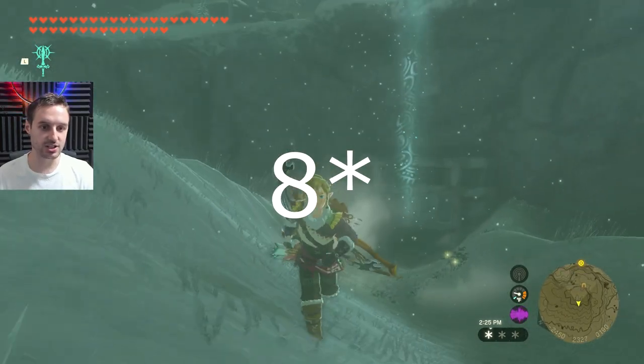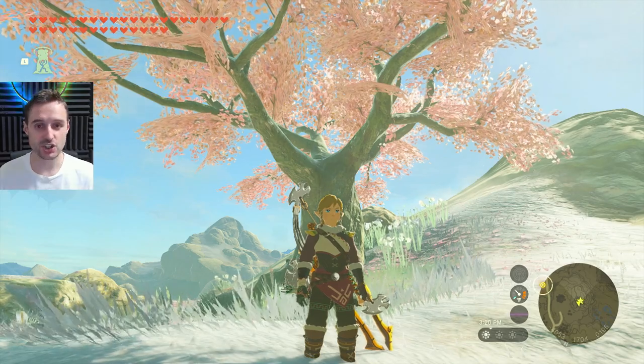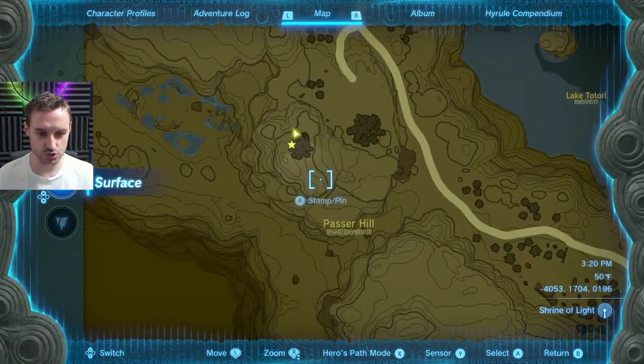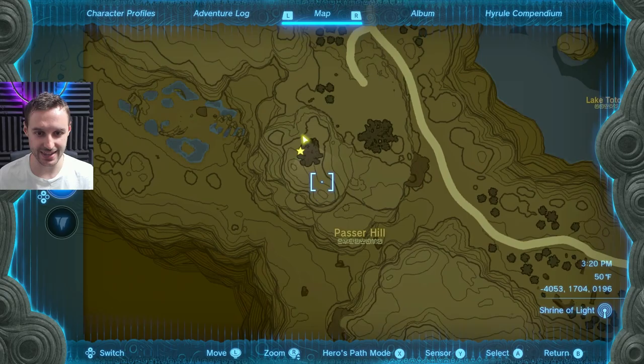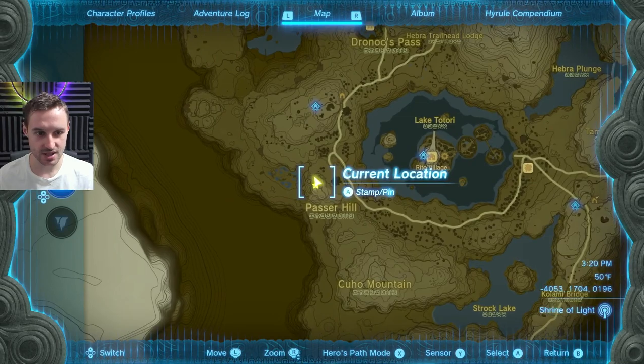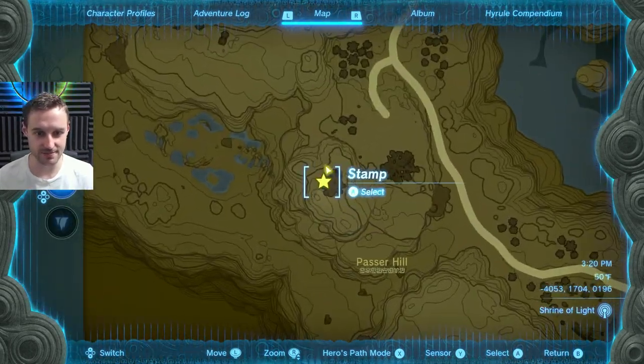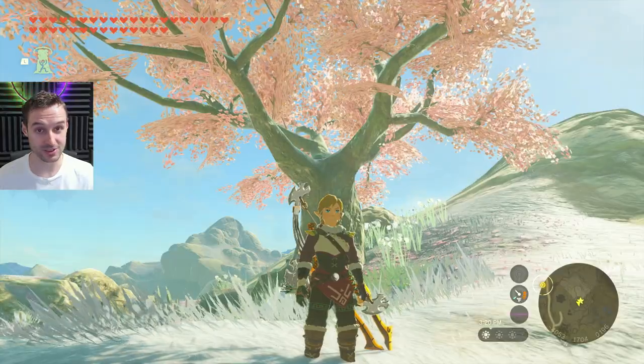Let's look at all eight locations for these cave identifiers. The first one, which is the one I just used to demonstrate, is just north of Passer Hill. Looking at the map, it's on the far left — southwest of the Hebra Mountains, all the way just west of Rito Village. Very easy to find if you're looking around properly in the right places.